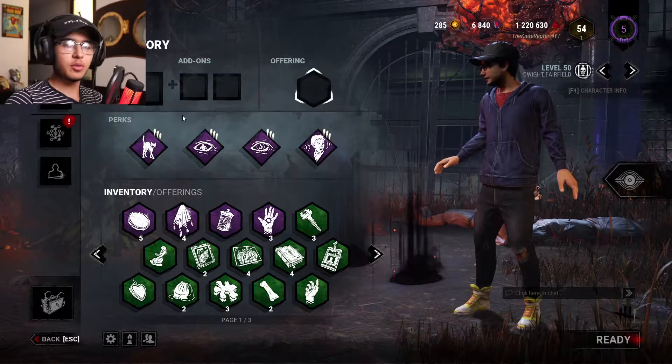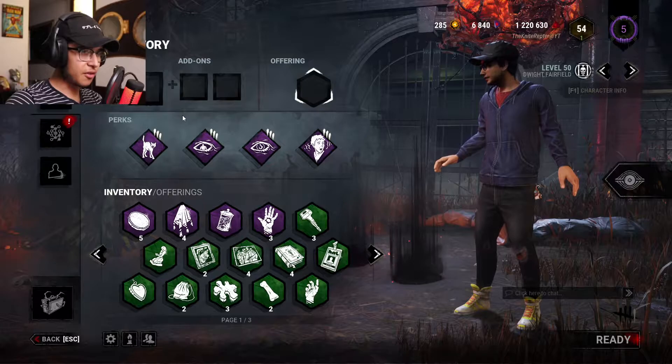To kick things off, we're going to do a perk build today that I call the 'No Privacy' build. It involves giving the killer as little privacy as possible. We got these four perks: Spine Chill, Dark Sense, Kindred, and Premonition.